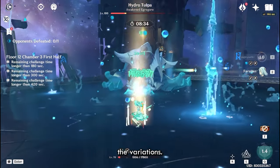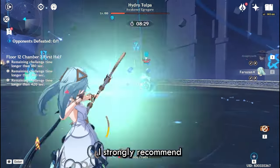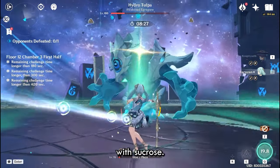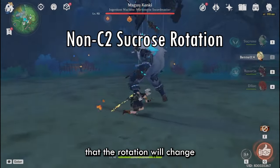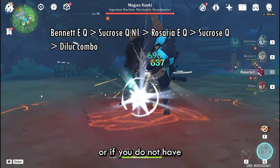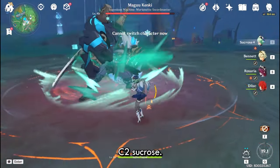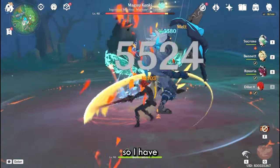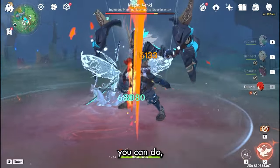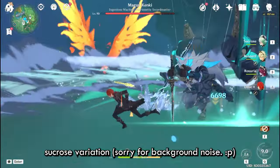Starting with Rosaria as your cryo option, I strongly recommend pairing her with Sucrose. Keep in mind the rotation will change depending on whether you have C2 Sucrose or not. This team is primarily played with C2 Sucrose — I don't have it, so I have an alternate rotation, but obviously it's not as good as the C2 Sucrose variation.